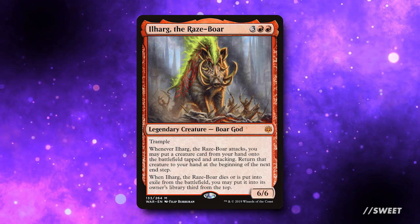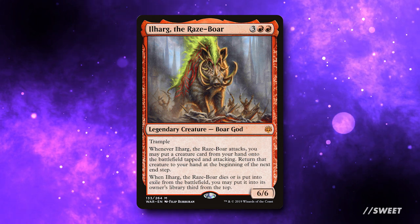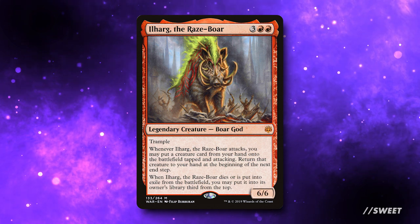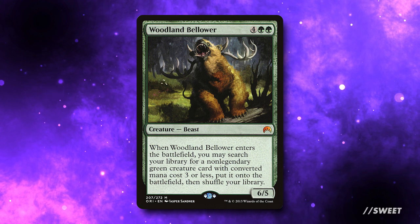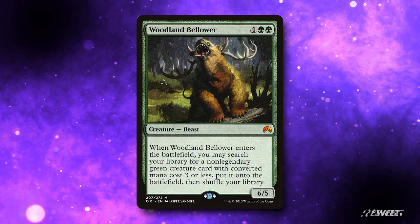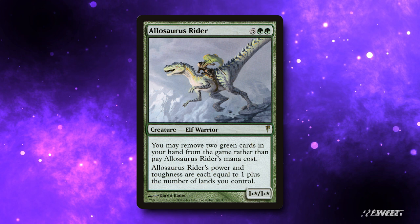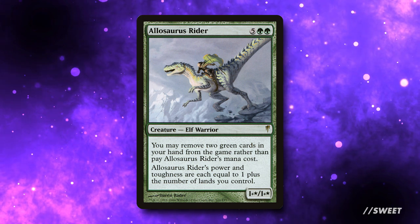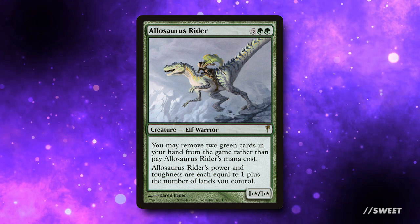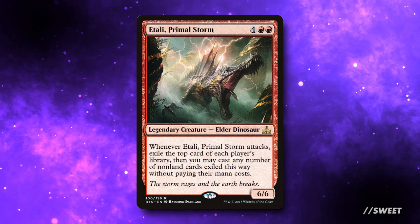On the beefier side we have Ilharg, the Raze-Boar — three red red for a legendary creature boar god, a six/six with trample. Whenever it attacks, you may put a creature from your hand onto the battlefield tapped and attacking, then return that creature to your hand at the beginning of the next end step. It also keeps coming back when killed or exiled by going third from the top of your library. We also have Woodland Bellower — four green green for a six/five beast — which searches your library for a non-legendary green creature with converted mana cost three or less and puts it onto the battlefield, so it grabs Yisan among other utility creatures. For combo potential we're running Allosaurus Rider — five green green, but you'll probably use the alternate cost of removing two green cards from your hand instead. It's Force of Will for creatures. The power and toughness don't matter — it's the fact that you can cheat it into play with Kadama out and then put something else into play for free. Because Kadama doesn't require you to own the creature you put into play, we're also running Etali, Primal Storm — four red red for a legendary elder dinosaur, a six/six. When it attacks, exile the top card of each player's library and you may cast any number of those spells without paying their mana costs.